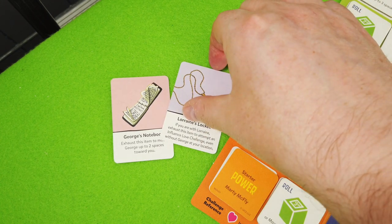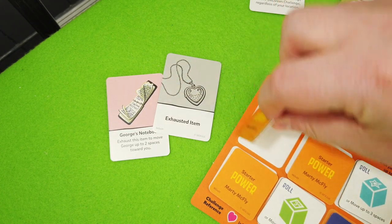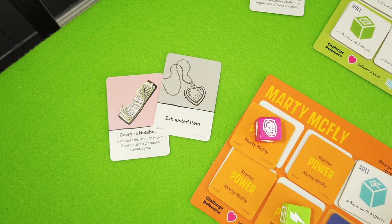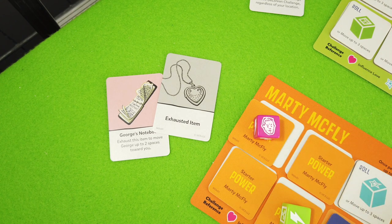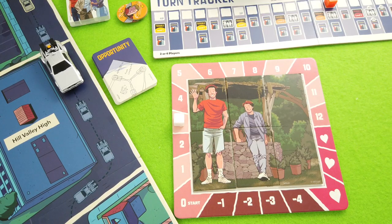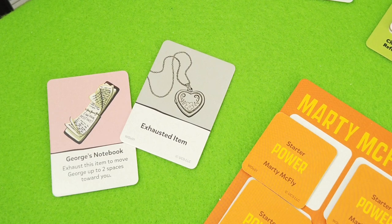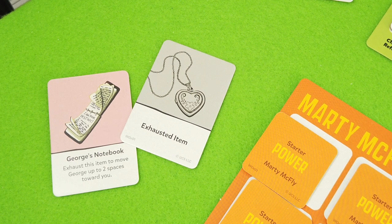We spend this token doing a love challenge, flipping over this one and this one - getting basically a green and a pink die. We can still use this to transform one into a wild. Let's roll those dice and really hope for the best. Two wilds - I really take it! One, two steps progress on the love meter - that was really really nice. We use George's notebook to exhaust it, moving George up to two spaces toward us.